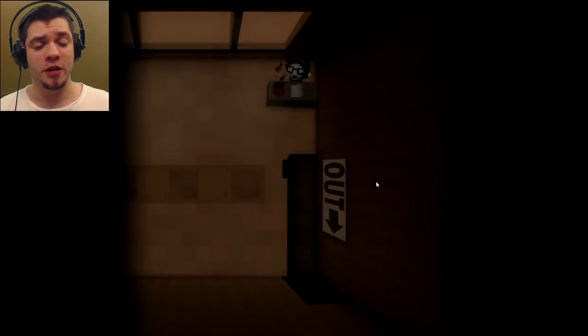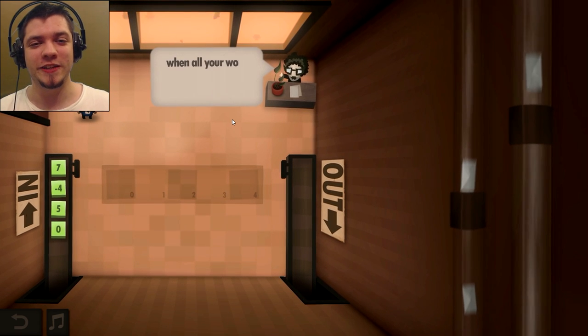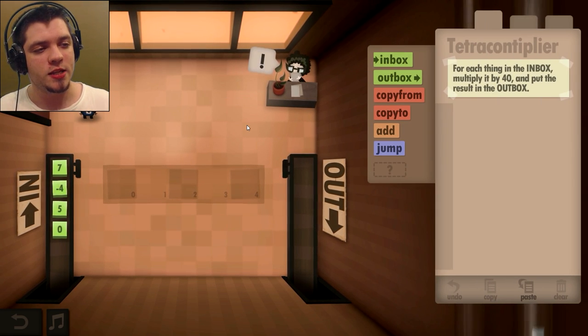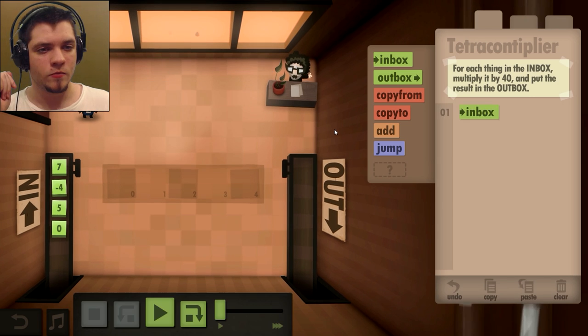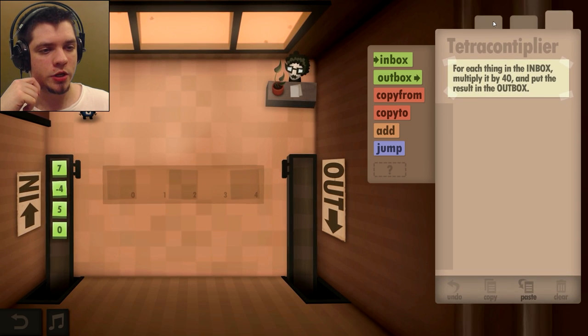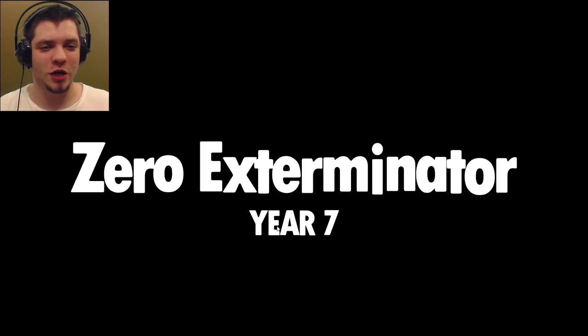Tetra Contiplier — if Markiplier plays this game he's going to love it. For each thing in the inbox, multiply it by 40 and put the result in the outbox. I have no idea how to do this one, so I'm just going to skip it and continue with the Zero Exterminator.